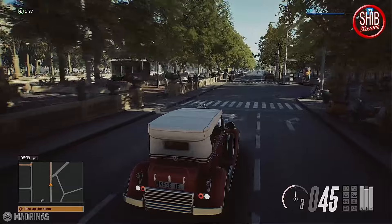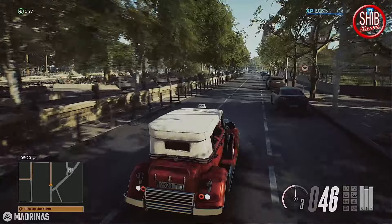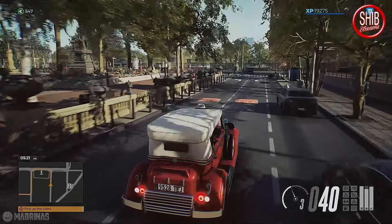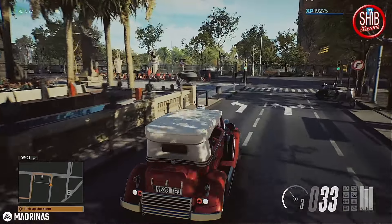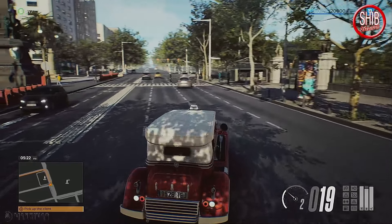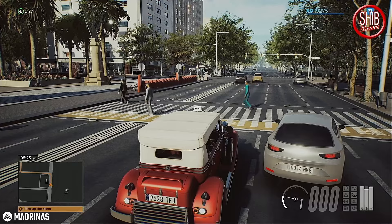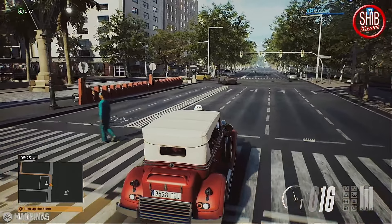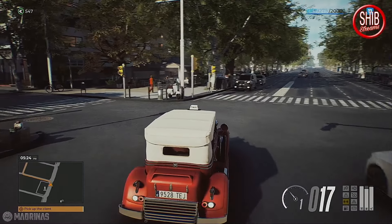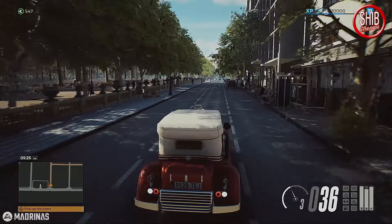We're super close to level 12. Let's take another fare. You know, for an old car this thing handles like a dream, and it's pretty good on fuel — that middle vertical line in the bottom right is our fuel gauge. Is that a speed bump? Who put speed bumps here? Speed bumps were probably not around when this car was made. Pedestrians walking around like they've got the right of way — get out of my way!